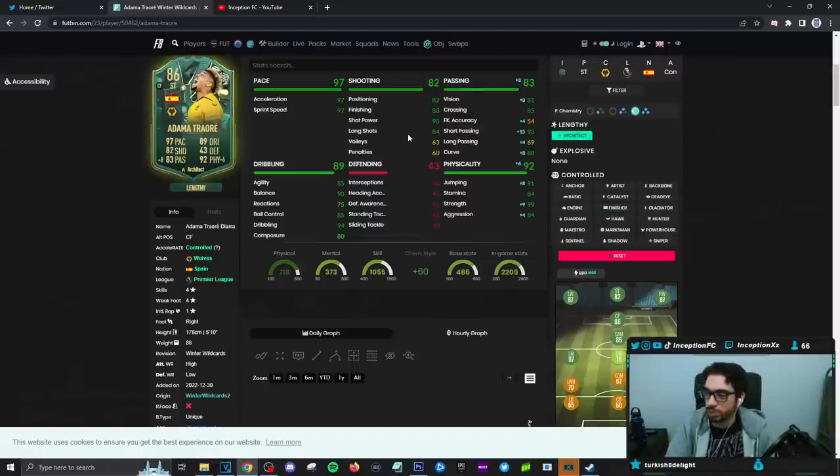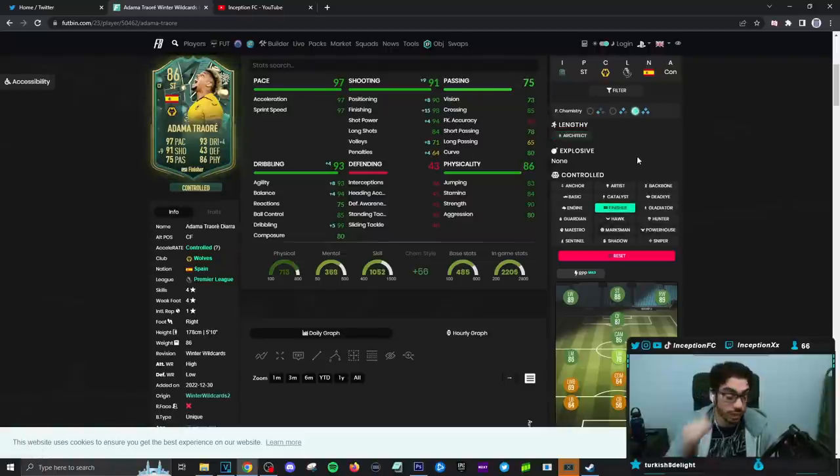Now, technically you can make him a lengthy player on an architect chemistry style. I wouldn't be completely against this, but at the same time I do feel like improving the shooting as much as possible could be a very ideal situation. So that's really going to be up to the person. I do feel like most people, if they were to get their hands on this card, would give him that finisher to boost the shooting as much as possible as well as the dribbling.